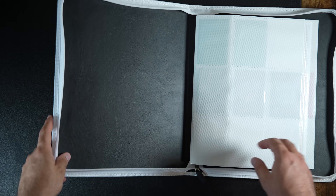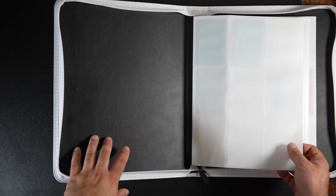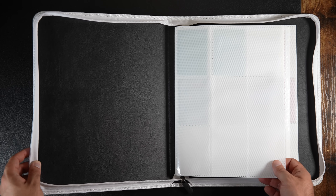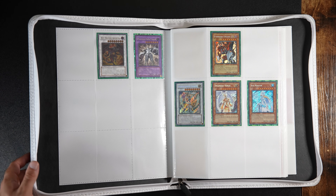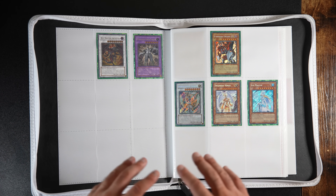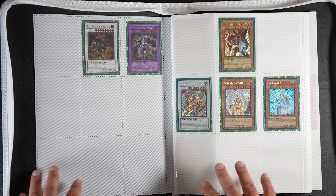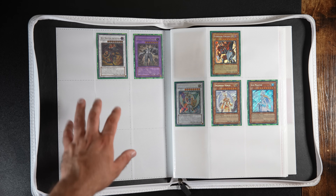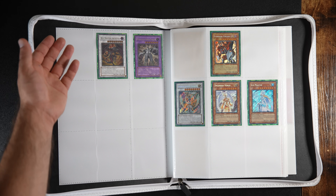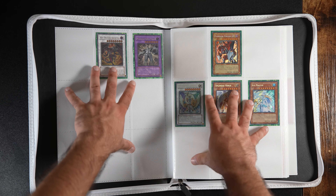Next up we have a binder that is really, really special because it was pretty much started after I came back from Japan since I found so many cards. As you can see, this is the Duelist Genesis. The Duelist Genesis is kind of weird — I'm not sure how I want to place everything because these sets had pretty much eight alties and then 10 secret rares. So they fit like this, but it's missing the ghost rare and the special sneak peek cards that come with each set.